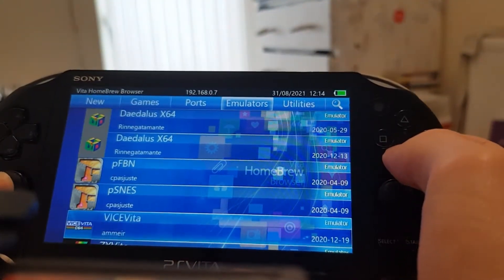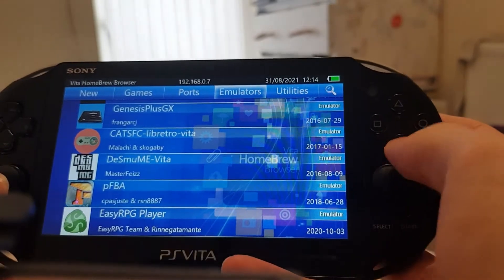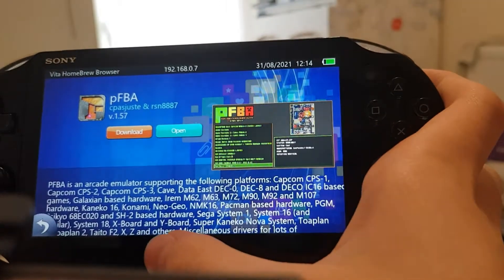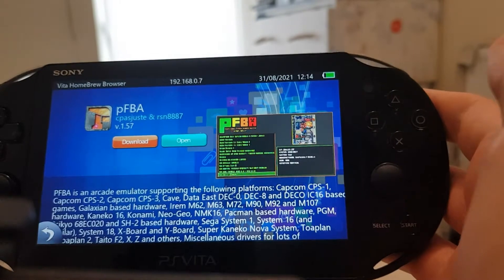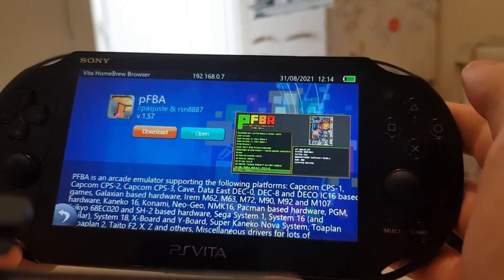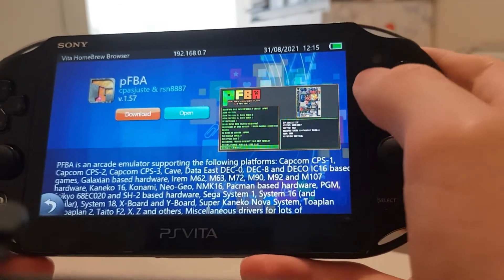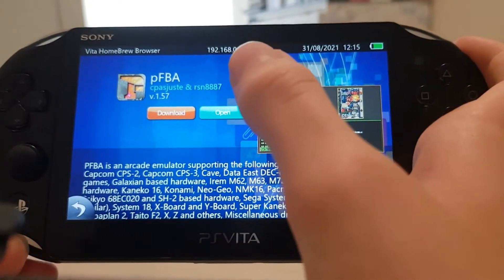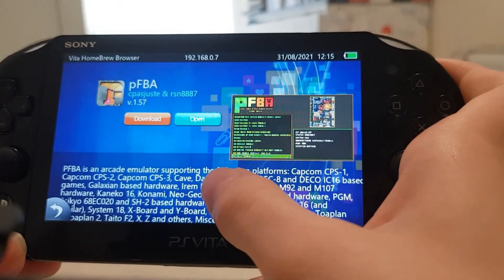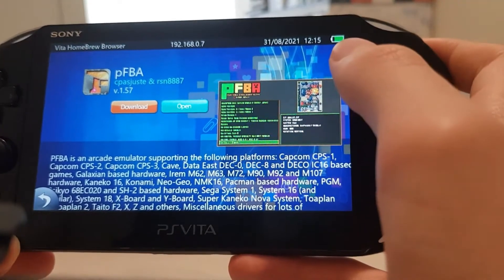You want to go to Emulators and scroll down until you find PFBA Final Burn Alpha. If you've been in the emulation scene for a while, you know MAME is a big arcade machine emulator. There are tons of things to emulate here, but the most notable ones are Capcom Play System 1, Play System 2, Play System 3, and Neo Geo. You might need a BIOS for Neo Geo — I'll be showing how to play CPS1 and CPS2 games.